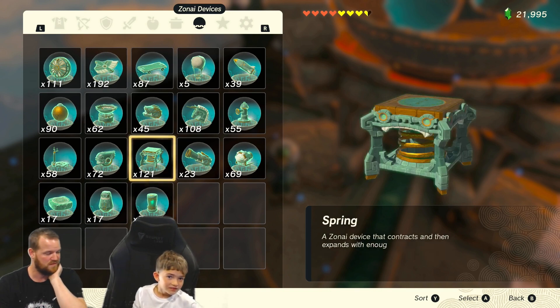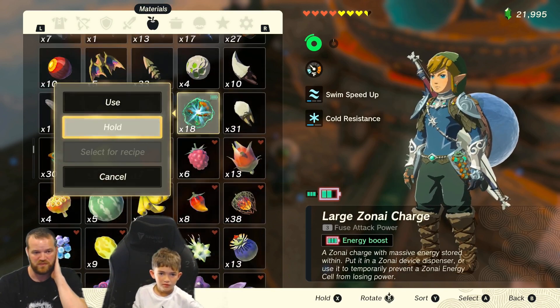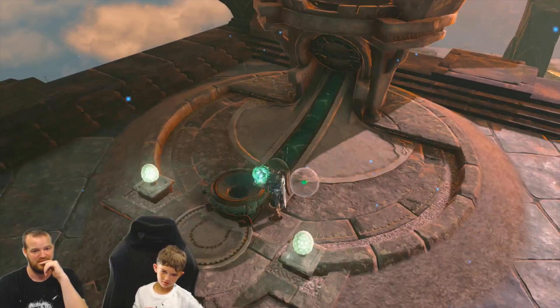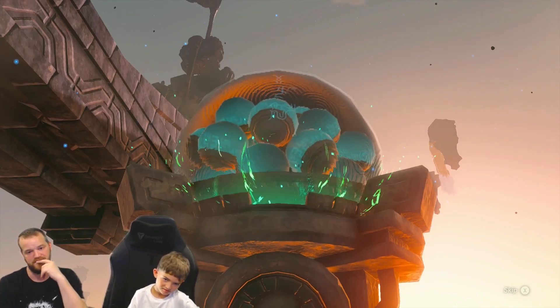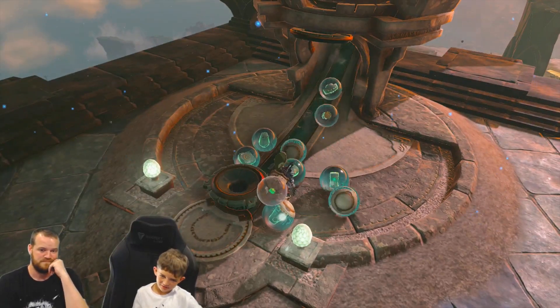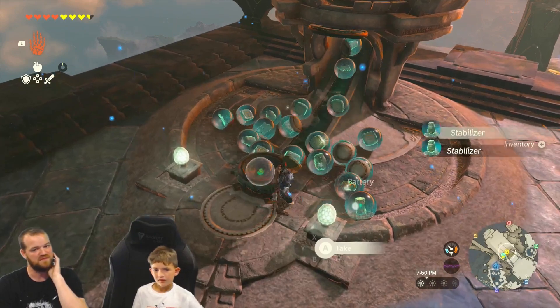Do you want to do some more? Yeah, some more. Why don't you do one more set of five, and then we can see where we need to go for next. Because these are actually really good ones. Why is it that slow? Because the gravity is slow — because you fall down slow, so everything falls down slow.